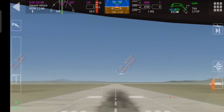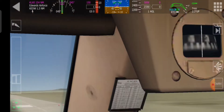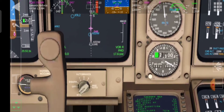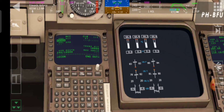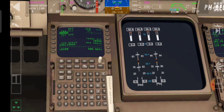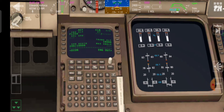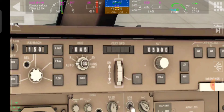We want to change the height. It's currently set at 5,000. We want to change this to at least 22,000. If I go into the VNAV, we'll change it to 22,000. It's 22,000. Transition altitude: 18,000 — I think that does it automatically. And we need to change it up here, so change this to 22,000. Okay, that's done.